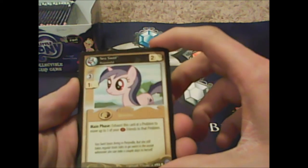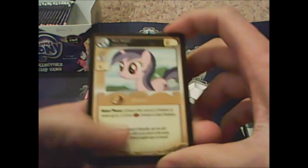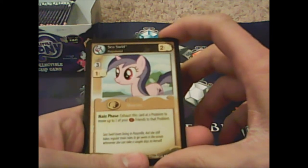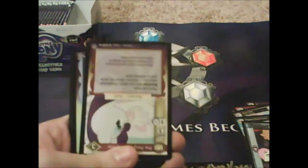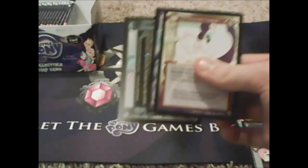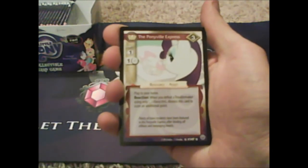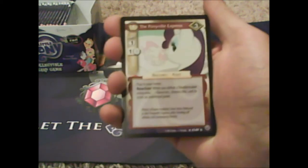Sea Swirl reads: 'main phase, exhaust this card at a problem to move up to three of your critter friends to that problem.' Up to three — that's amazing! There's Daring Do — The Pony Express. It reads: 'play at your home — when you defeat your troublemaker using only white characters, dismiss this card scoring just one point extra.' More points!